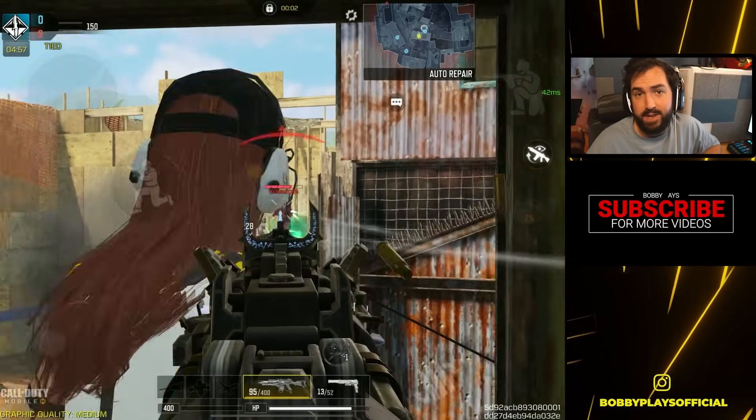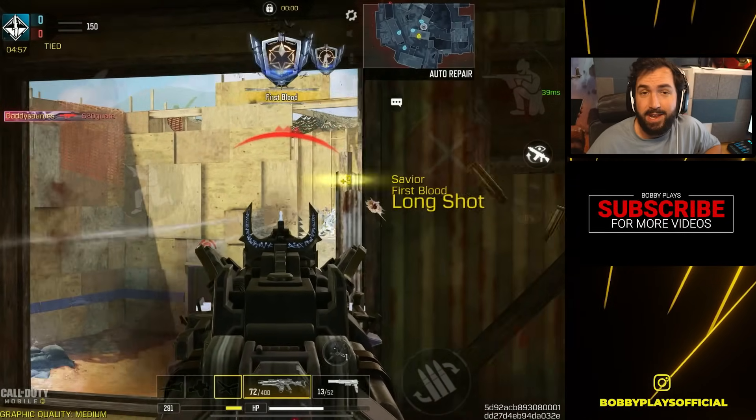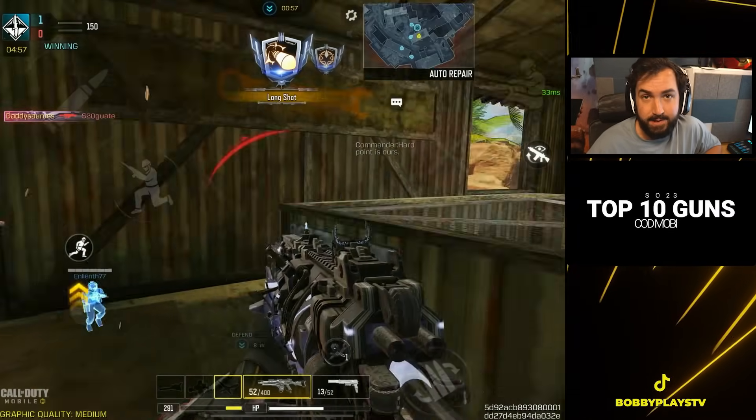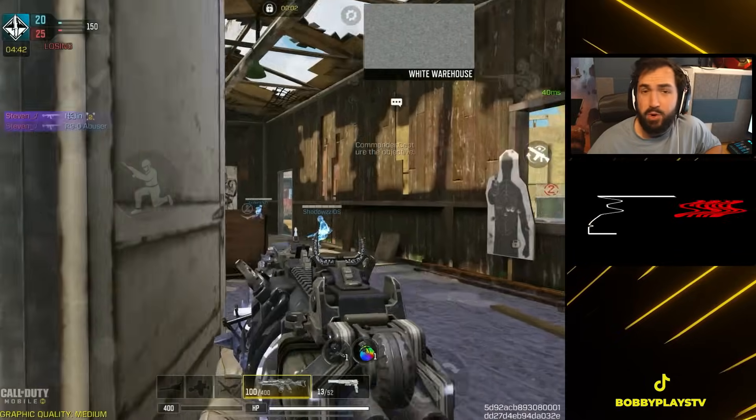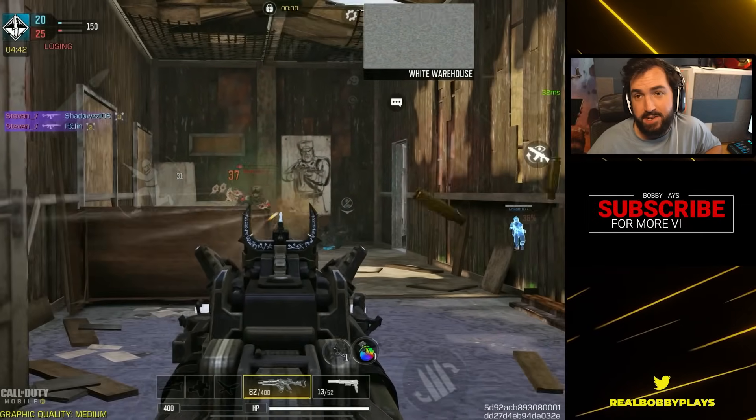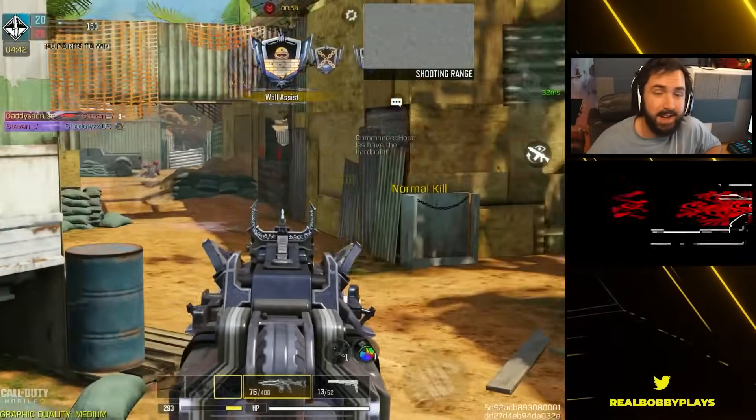Coming in at number nine is by far the easiest gun to use on this list. The Holger with a hundred rounds of ammo and crazy strafe speed when you use the no-stock attachment is a gun that seems like it will probably forever stay inside the top 10. There are a couple reasons I don't have this gun any higher. Number one, the base version is not good when it comes to the iron sights, which means most of the time you will need to use a red dot for one of your attachment slots.